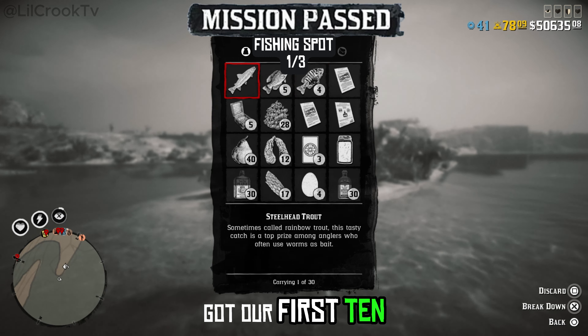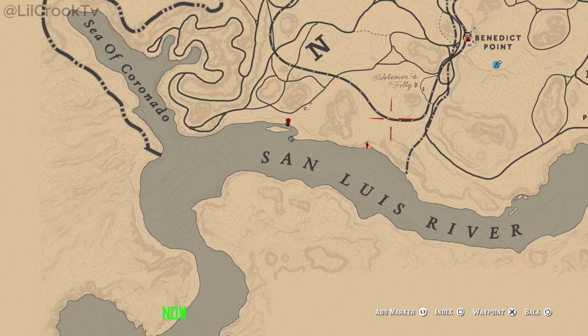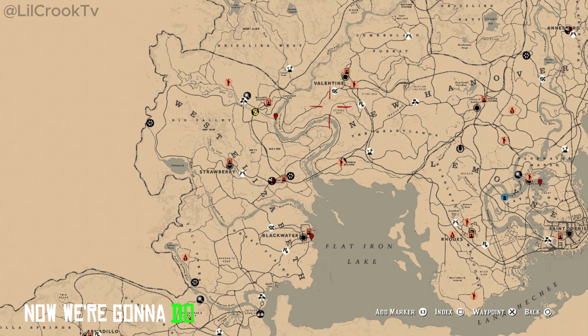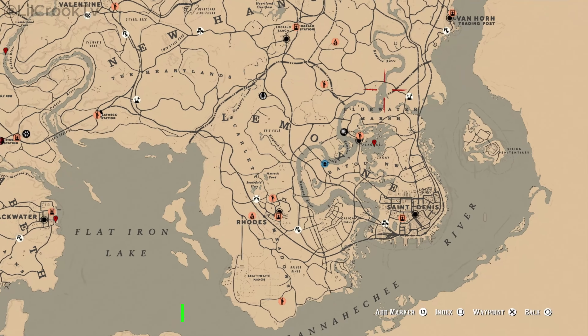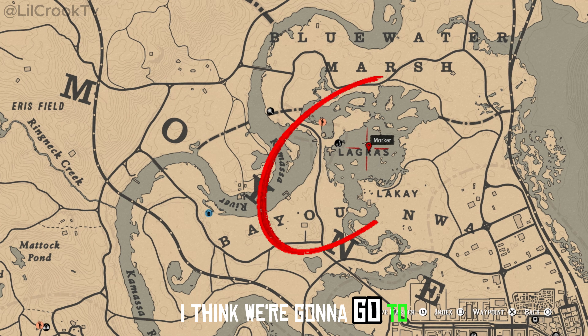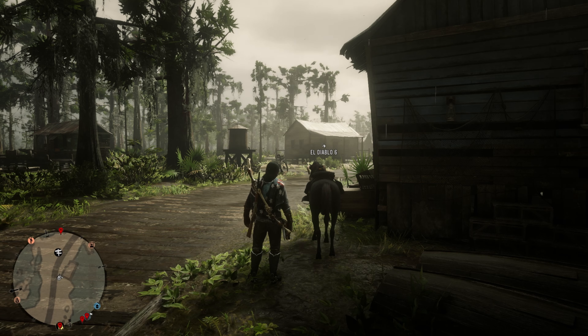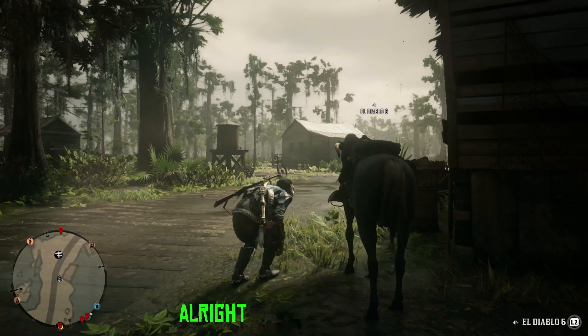We've got our first ten. Now, our next spot — we're going to save the best for last. We're going to go to what's supposed to be the fish spot: Legrasse. Alright, we're at Legrasse. We're going to fish right here at the actual dock.